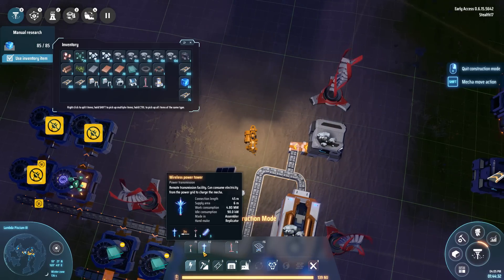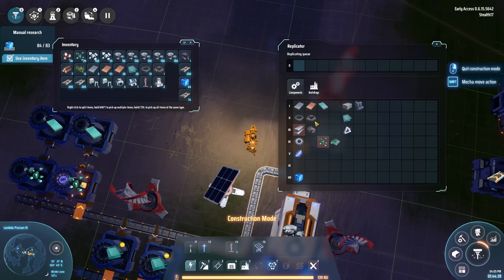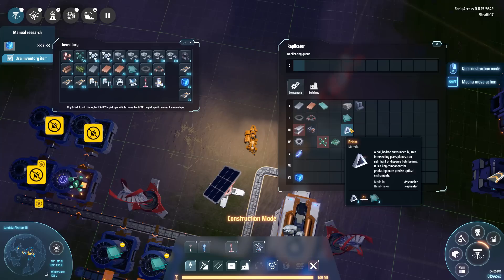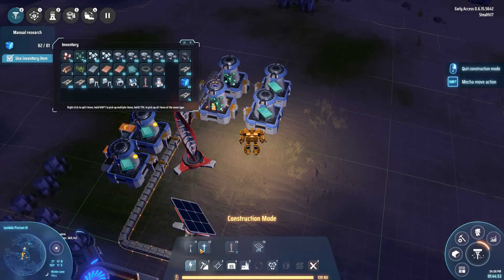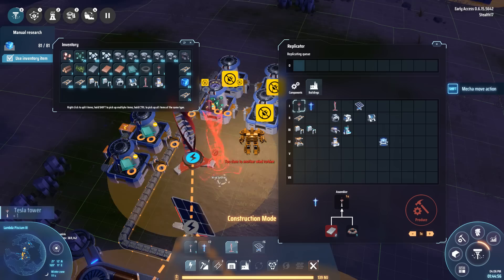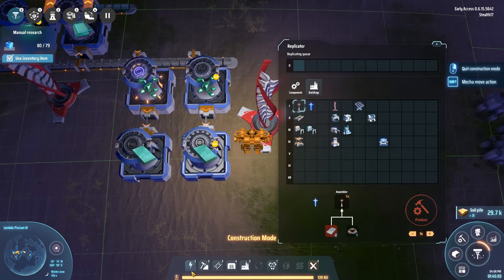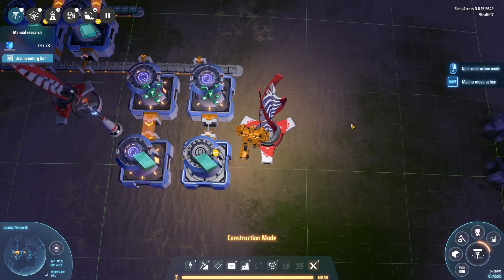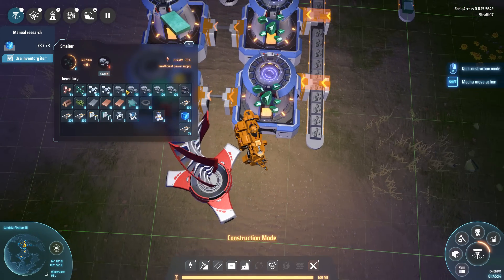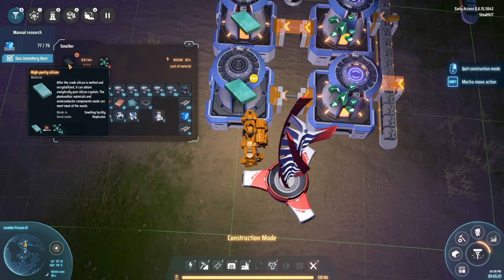Do we already have a wireless tower? No. What I need for that is some sort of plasma exciter and prisms — a polyhedrin surrounded by two intersecting glass planes. Let's set the wind turbine up here and put that Tesla tower over here. It's now getting power, so it's very slowly turning stone into silicon ore, and silicon ore can then be turned into high purity silicon.